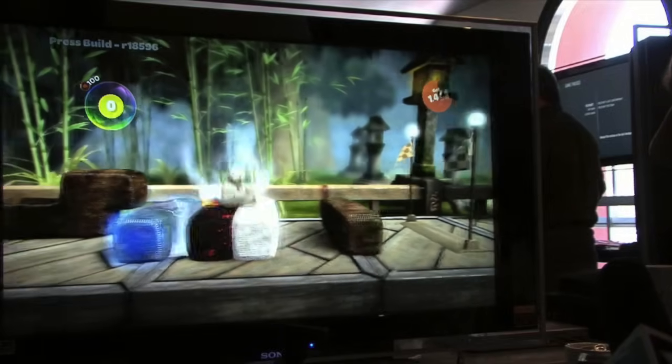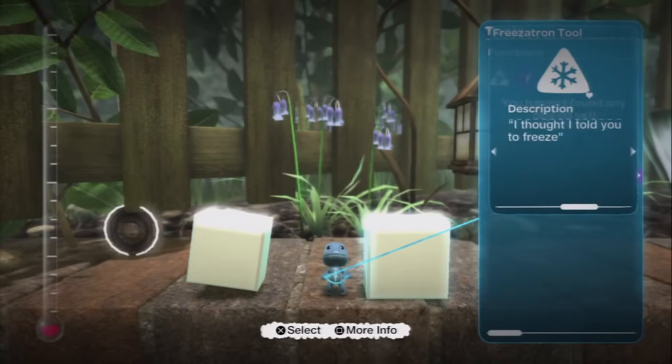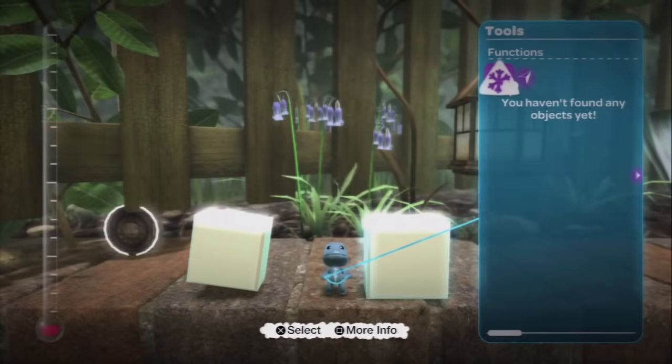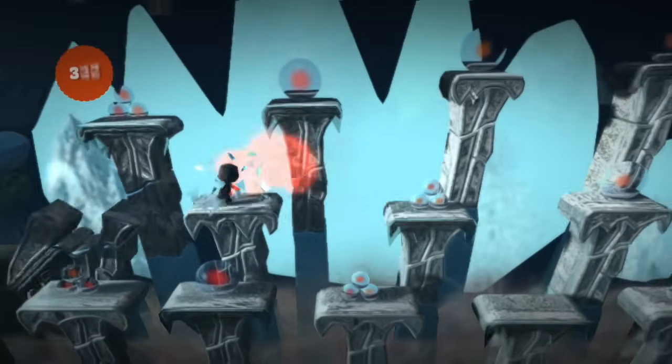Remember that there were originally meant to be ice hazards in LBP? Well, the tool that accomplishes this — called the Freezatron tool — is actually still in the game. Sadly, even if you hack it in, it doesn't work and you can't even get it out to use it. But that's not all: there are also some unused sound effects associated with the ice hazard still in the game.